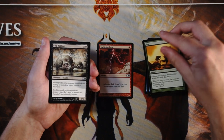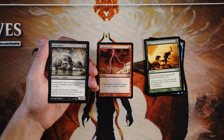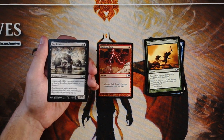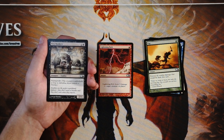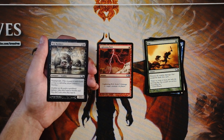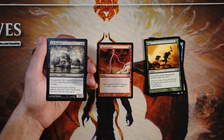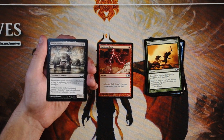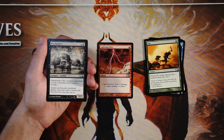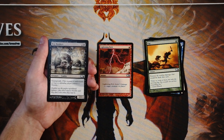Bog Raiders is a 2/2 for two and a black — it has swampwalk, so it's unblockable if the defending player controls a swamp. I don't love this card; it's a much worse Grizzly Bears in terms of casting cost to power/toughness ratio. It does have random upside of being really good against black decks, but I prefer to think of it as more of a sideboard card. You could run this main deck if you're really short on playables — particularly in a core set — but I don't think it's good enough. If you're in black, late pick this as late as you possibly can and maybe you have some random upside against other black decks.